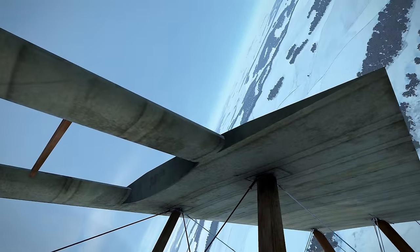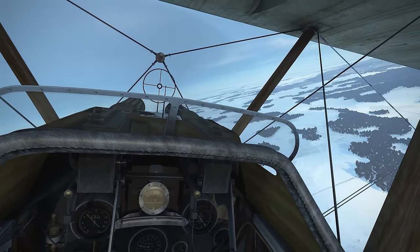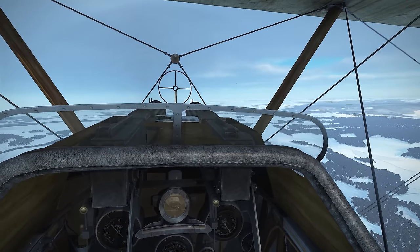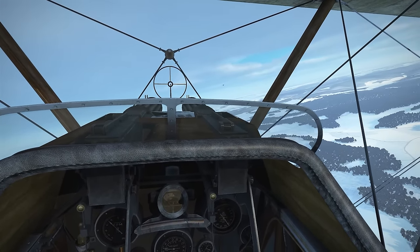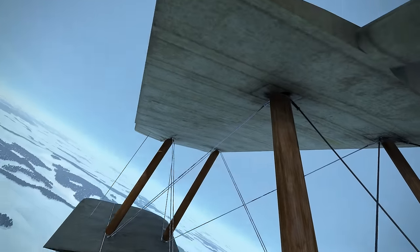Alright guys, we've got a bit of a dogfight here. I am in the Sopwith Camel and we have a Fokker DR1 off in front. We're going to see what kind of tactics we need during World War One in order to win. I highly doubt one-circle, two-circle — you know, that stuff — means anything at this level, but we're going to find out. Into the merge. Wow, that was spicy.